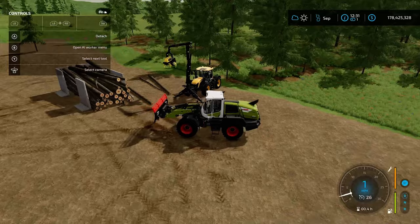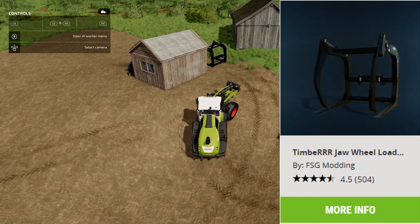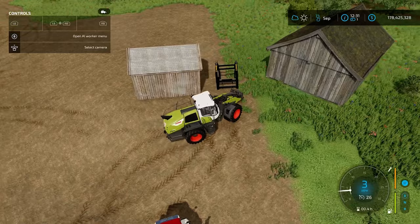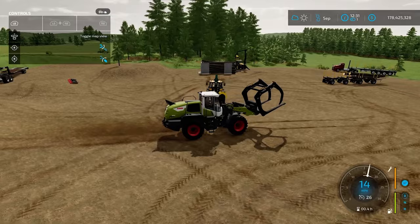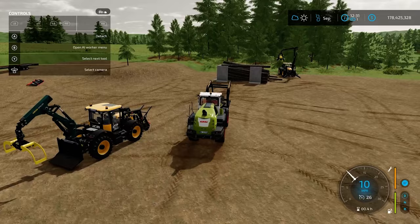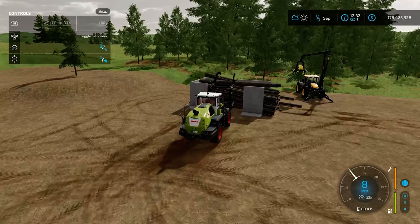Now let's grab our log fork. This is the Timber Jaw Wheel Loader Log Fork by FSG Modding, found under Wheel Loaders or Forestry Equipment in Mod Hub, and under Forestry Equipment in-game. This thing is massive compared to your standard log fork in base game or anything in the CSZ Tools Pack, but it works the exact same way — it just gives you a much larger opening so you can get a very good-sized grab to pull up and load.